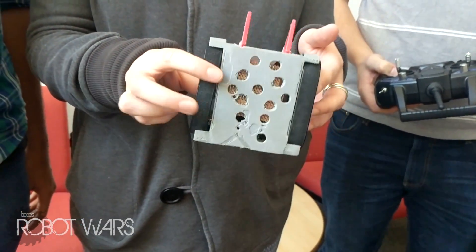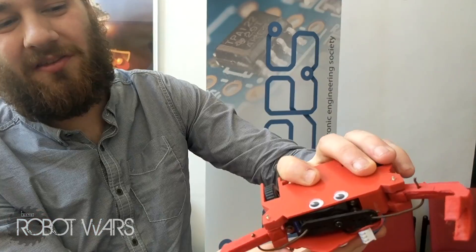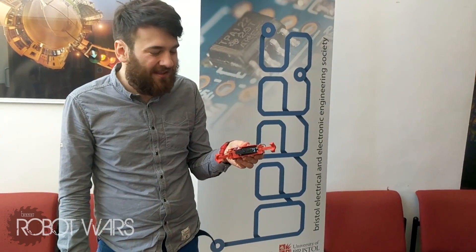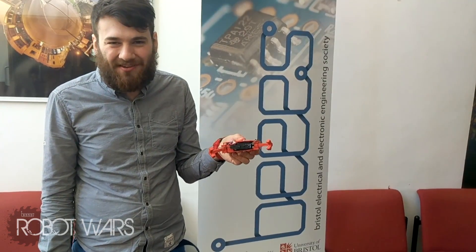Our bot is called Logan, and hopefully we're going to kick some ass. It was really designed to just push really hard, basically. This is my bot Crab Sleepy Flawful — it's a crab-based robot which can grab the competitors and hopefully take them into the pit, and not get turned into lobster soup.